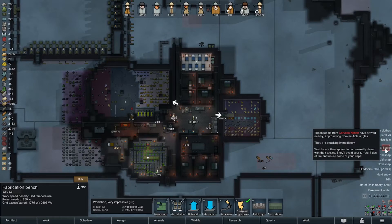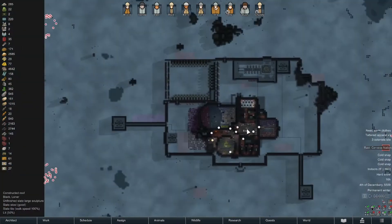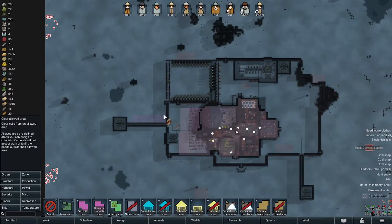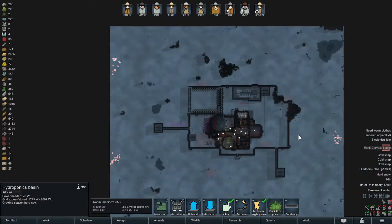These guys are here and they're attacking immediately and they're going to use extremely clever tactics. But what they don't know is that it's negative 200 degrees out, so their clever tactics are going to lead to their own demise. All right, zone clear — no, clear inside. Okay, we're cool.